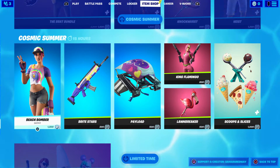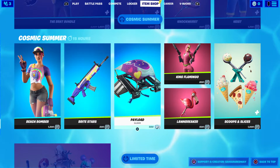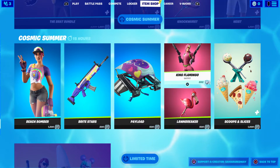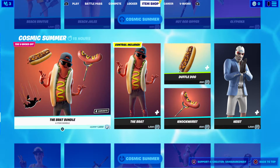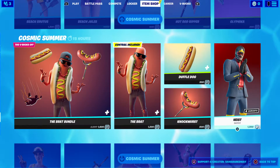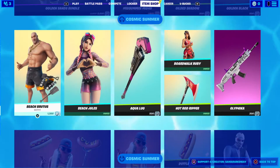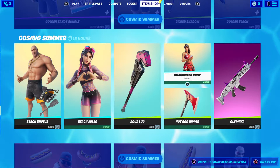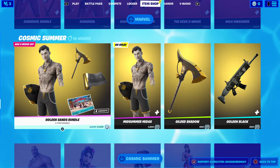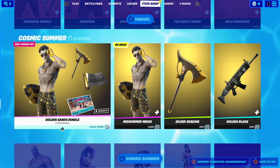We've got the Boost Bomber, Bright Stars, Payload Glider, King Flamingo, Scoop and Slices, the Back Bundle. We've also got beach gliders, beach trails, board walk, wavy. And then the Gold Sand Bundle.